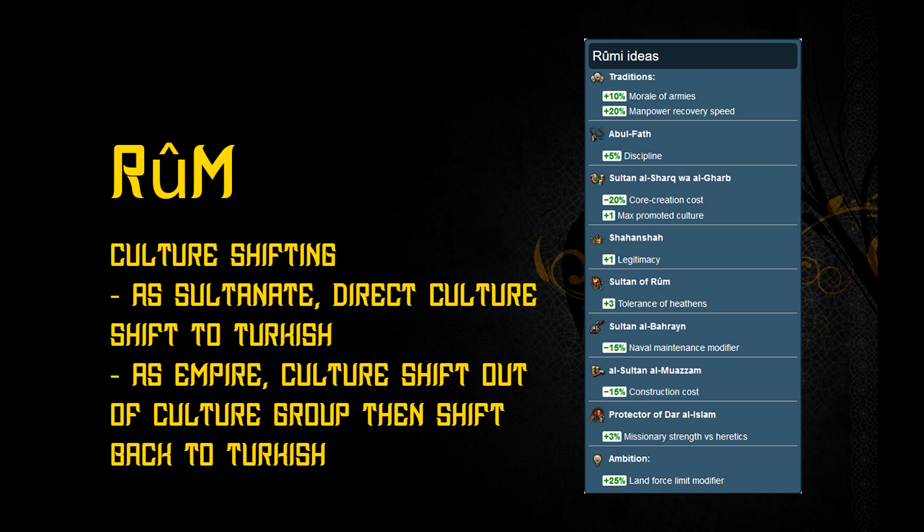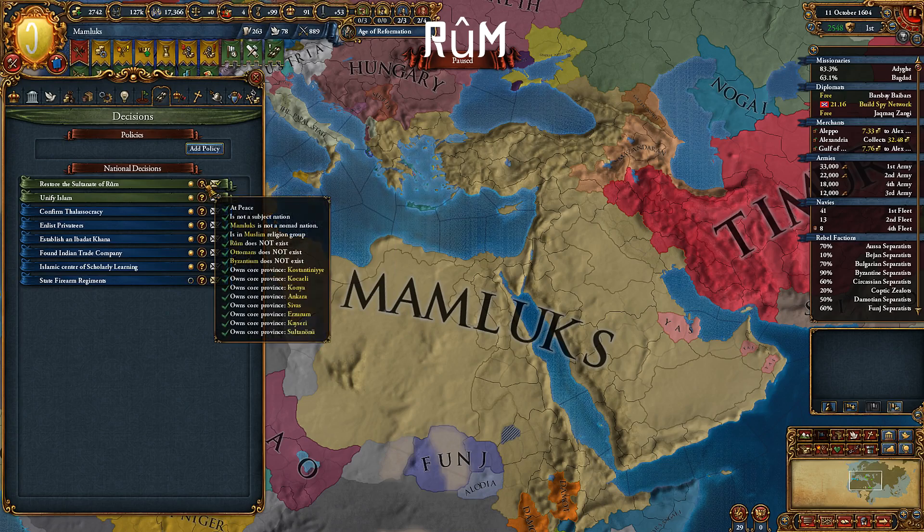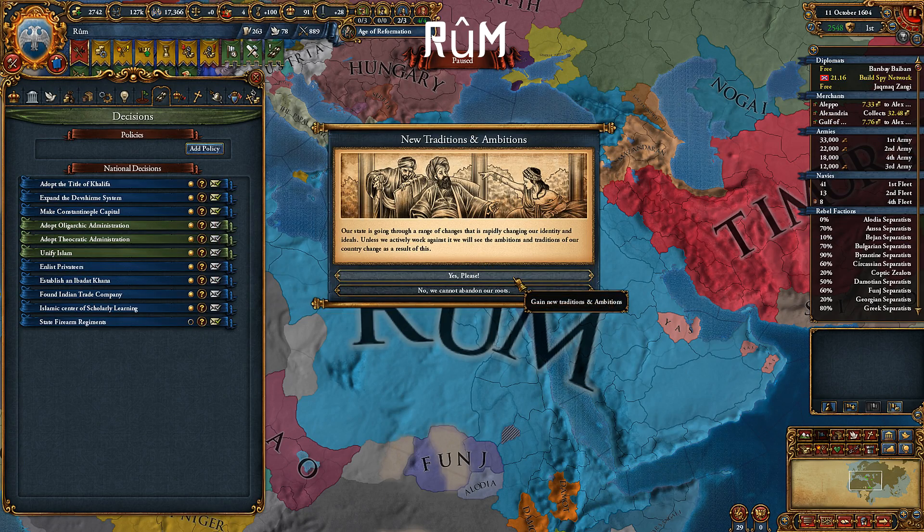It will require a bit more monarch points. Forming Rome is always a good idea — I mean, just look at the color. You also get some of the best national ideas. Also, the government type changes to the Ottoman government.